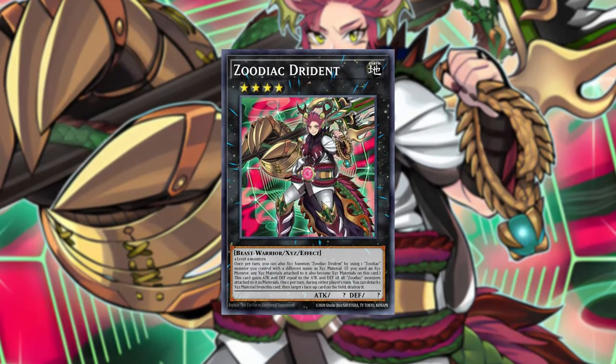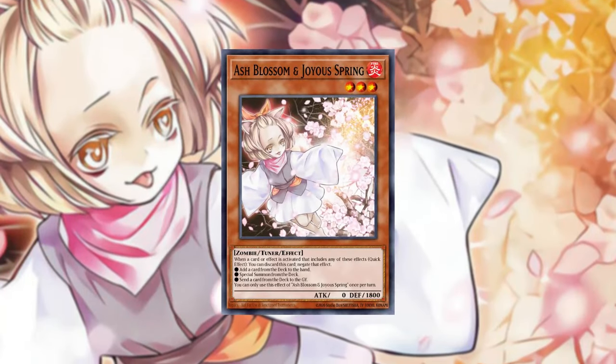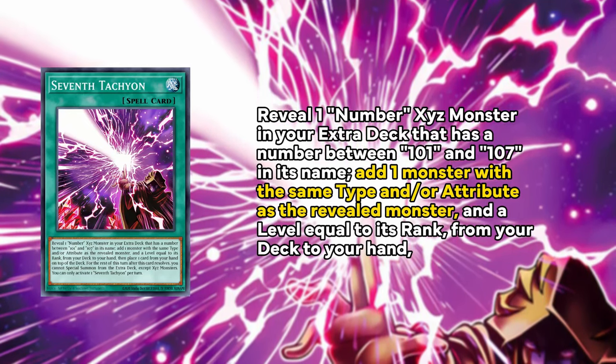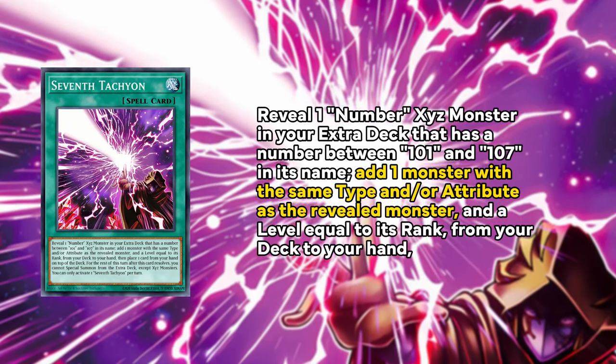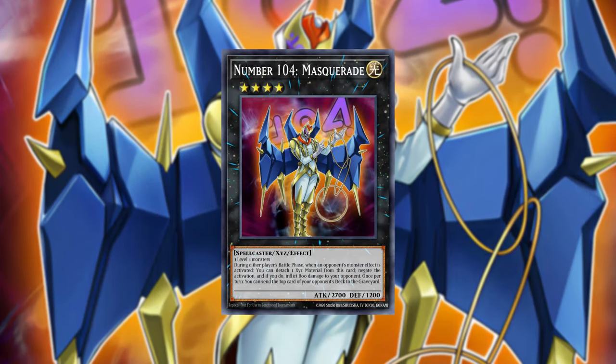Like in any rank 4 turbo deck, you're going to have a lot of room for non-engine. Dimension Shifter is a pretty solid option here alongside a lot of hand traps. But we have some interesting tech cards that are actually used as engine. We have 7th Tachyon, which is going to be released in the Light Expansion Pack — the one that released Trickstar and Tachyon support. You can use 7th Tachyon to reveal a Number Xyz monster between Numbers 101 and 107, and then add a monster from your deck with the same type and/or attribute as that monster with a level equal to its rank. In Ryzeal, we're going to be using Number 104 Masquerade and search for our starter, Ice Ryzeal. Since Masquerade is rank 4, Ice Ryzeal is a level 4, and they're both Light, you can search it with 7th Tachyon, making this another one of your starters.